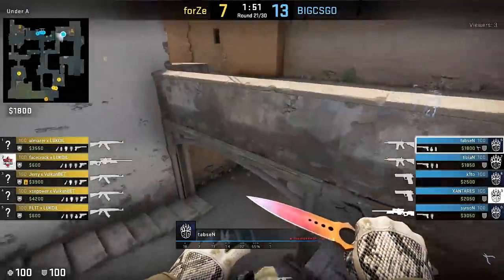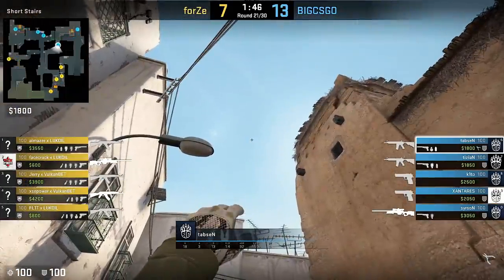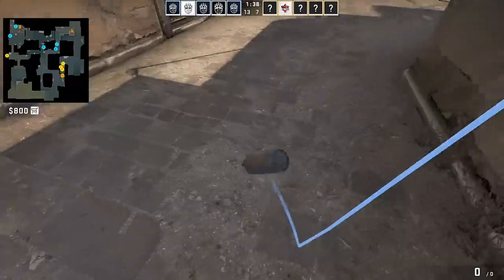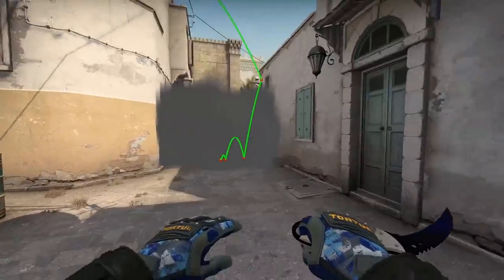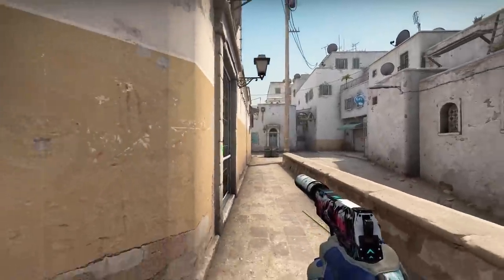A really nice smoke from Tapsen — he stands in the middle of the short's top part, aims with his thumb at the antenna like shown, plus left click throws. The smoke does some great bouncing and ultimately blocks off the left side of top middle, making it pretty hard for T's to fully control mid. Surely an amazing piece of utility to keep your opponents on their toes.